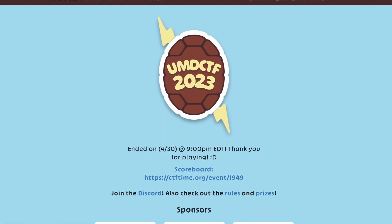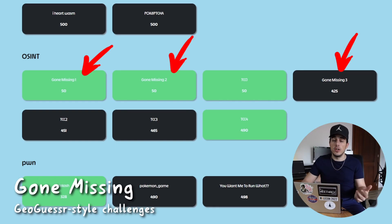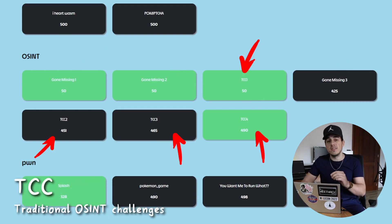During the UMD CTF 2023 there were two different types of OSINT challenges: the gun-missing trio, which involves three different geoguessr-style challenges of increasing difficulty, and the TCC story, based on a more traditional OSINT scenario.